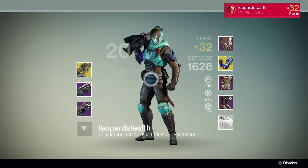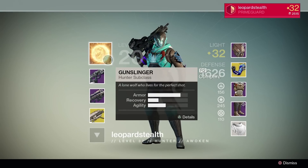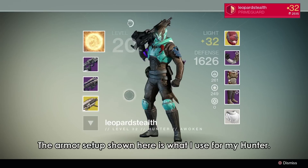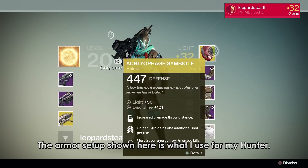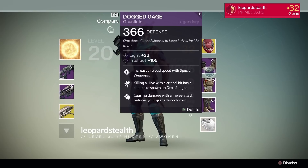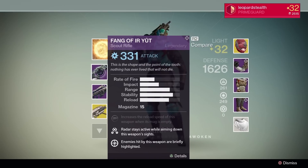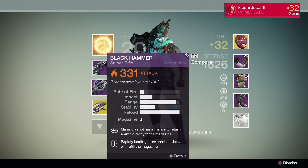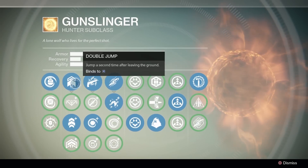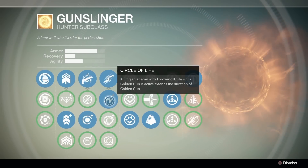Now let's move over to the Bridge Encounter. So we're switching over to Gunslinger — we have Fang of Ir Yut, Black Hammer, Gjallarhorn, and you swap over to the Achillophage Symbiote. Otherwise everything else is just level 32. Fang of Ir Yut is a great weapon, Black Hammer is great for taking out Boomers, and Gjallarhorn — we all know how good it is. For the subclass, we have Incendiary Grenade, Triple Jump, Combustion, and Circle of Life.